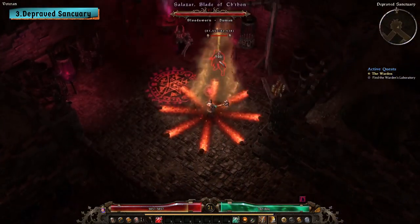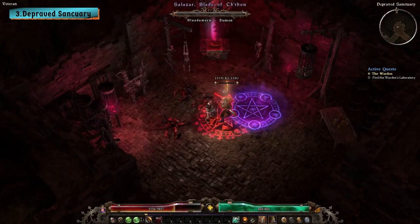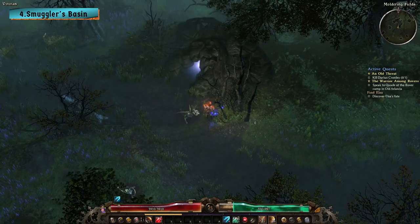Inside the Depraved Sanctuary, there's a boss named Salazar and a one-shot chest for you to open. Salazar is pretty tough, but once you kill him, there's a small chance that he will drop Salazar's sovereign blade, a rare dagger.